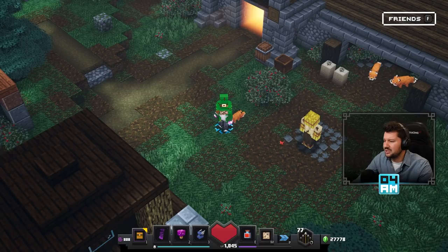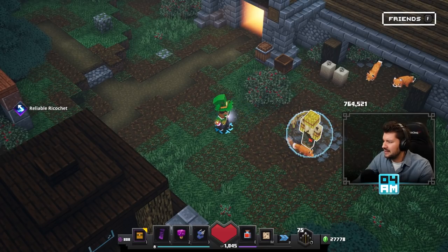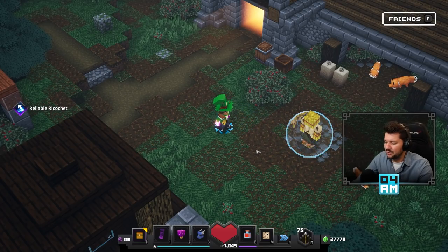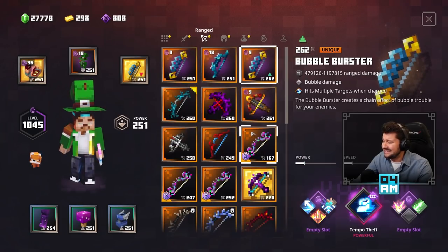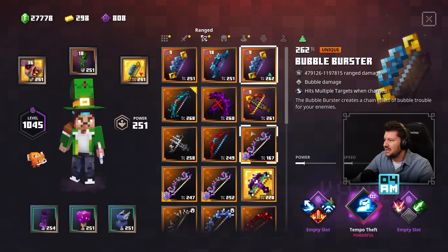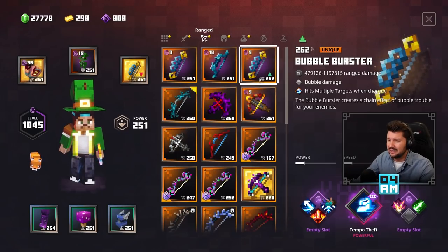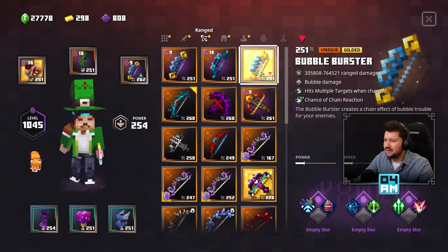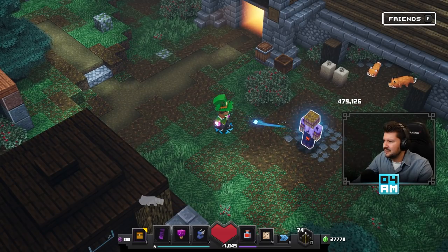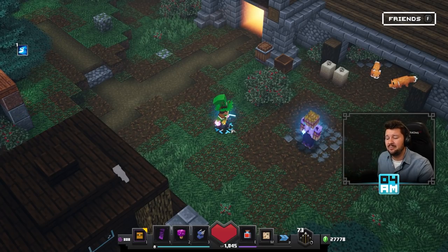So let's just equip this bad boy for a second and shoot the target. Look at that — 305,000 without a charged attack, and if we charge it, it deals 764,000. However, if we have a look at this one right here — the 262 from the Daily Trial Raid Captain — we actually have 479,000 damage right there, and a maximum of almost 1.2 million. So guys, this is almost twice as much damage in comparison with the Gilded variant on 251. If we just equip it, as you can see it deals way more damage — with a charged shot, almost 1.2 million. I think this is very impressive.